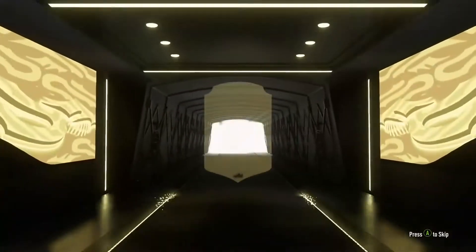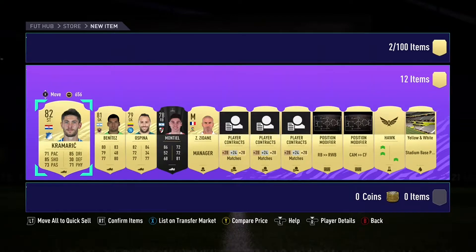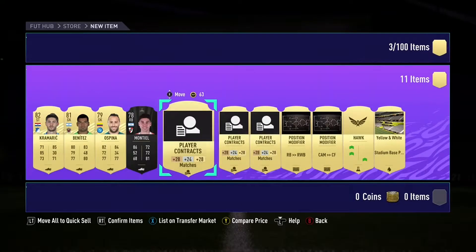I don't think we've got anyone too big in this pack. There we go — Kramerich. So it's alright, a decent player, but probably just SBC fodder. We get Benitez and Ospina in there. But we had Zidane in the pack, and I thought he might sell for a bit. And he did go for just under four and a half thousand coins. That was a nice bit of profit.